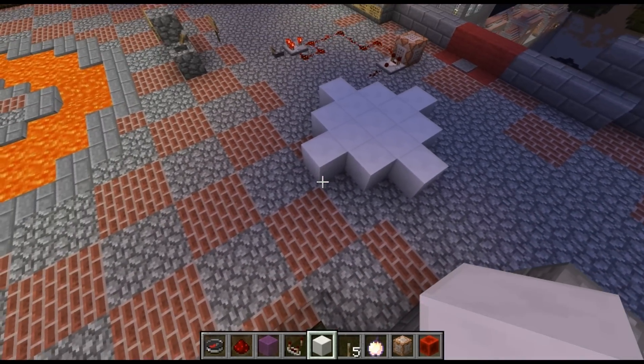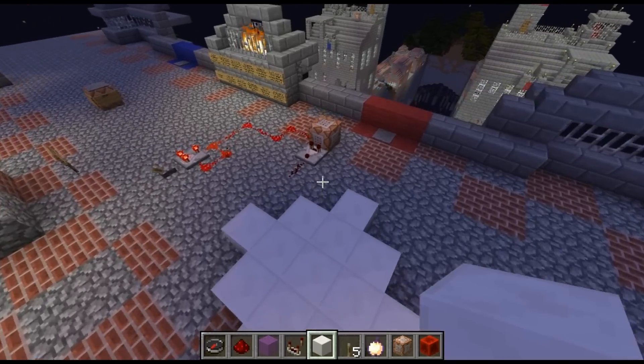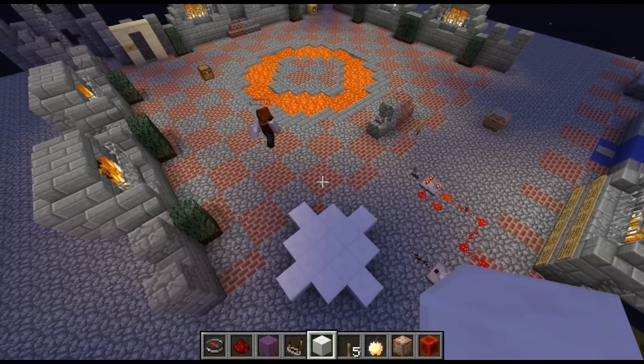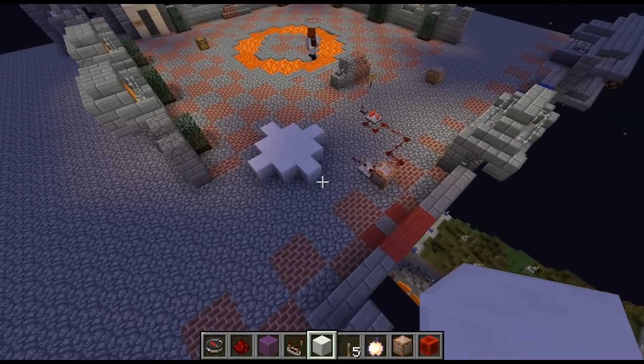I've been messing around with it on Calamity. I got the middle pads working. They used to always favor the combine side by like two blocks, but now they're right on the bedrock.